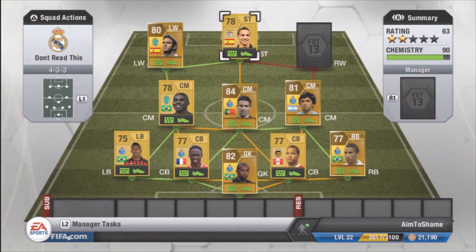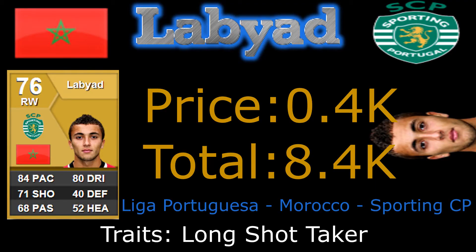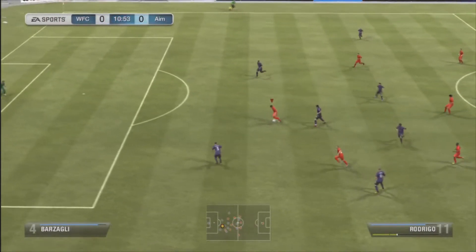Next, my right winger — we have the best player in this squad in my opinion. He is Moroccan and goes by the name of Labiad. The reason why I like him so much is because he's 400 coins and he has a 5-star weak foot with 4-star skill moves. He's a very strong player, and the long shot trait also means he can score some great long-range strikes.